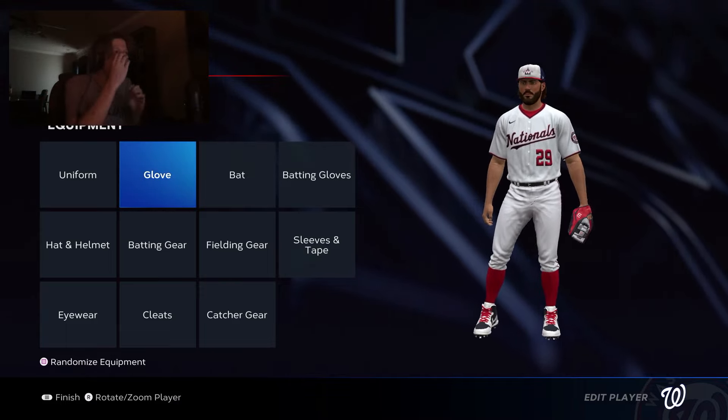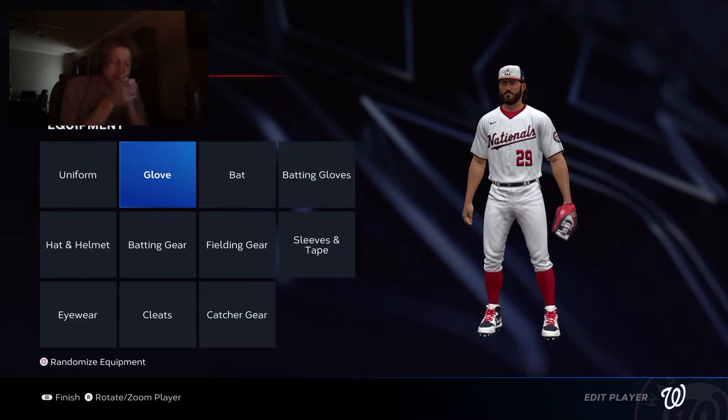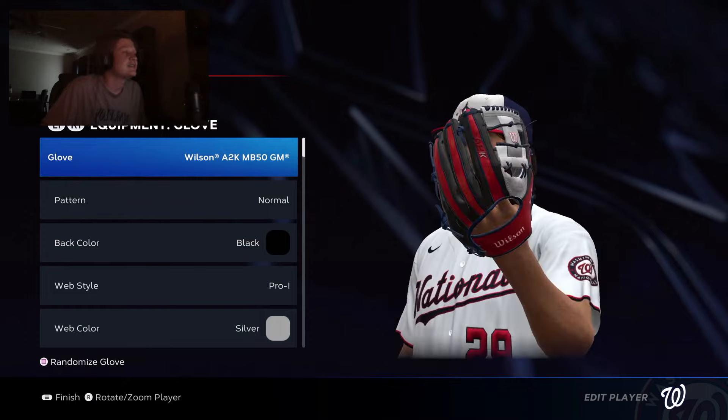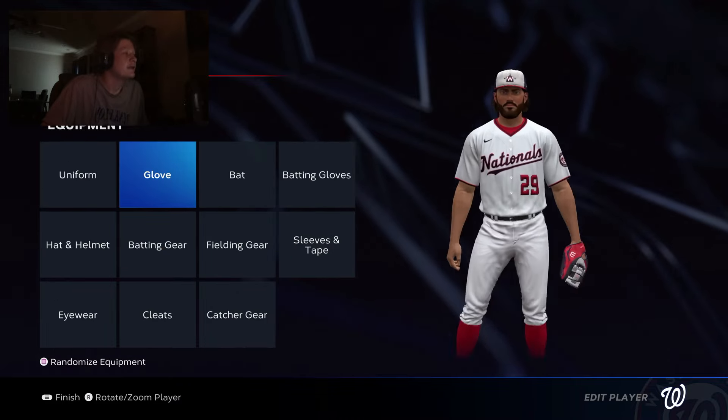Howdy folks, welcome back to the Taylor Brooks Road to the Show series here in MLB 23 PS5. I'm so excited to start this episode because we start our journey with the Washington Nationals. I have just switched up Taylor's glove — it's a little colorful, but it looks pretty good.